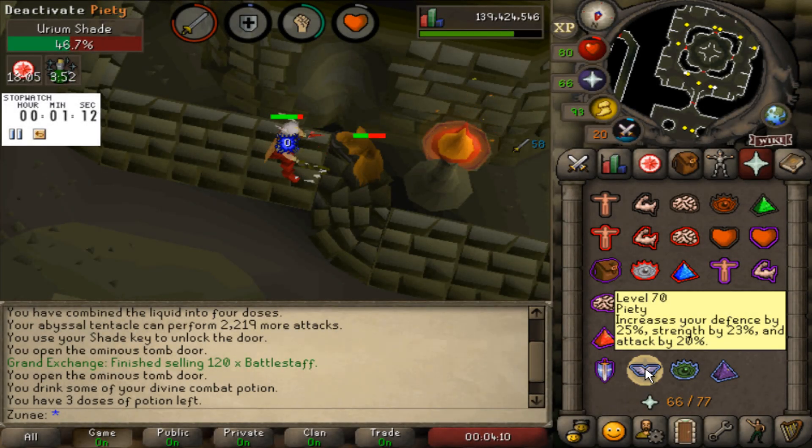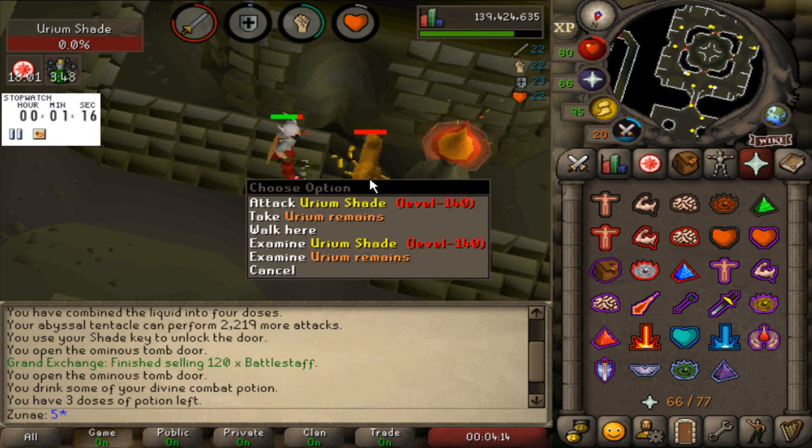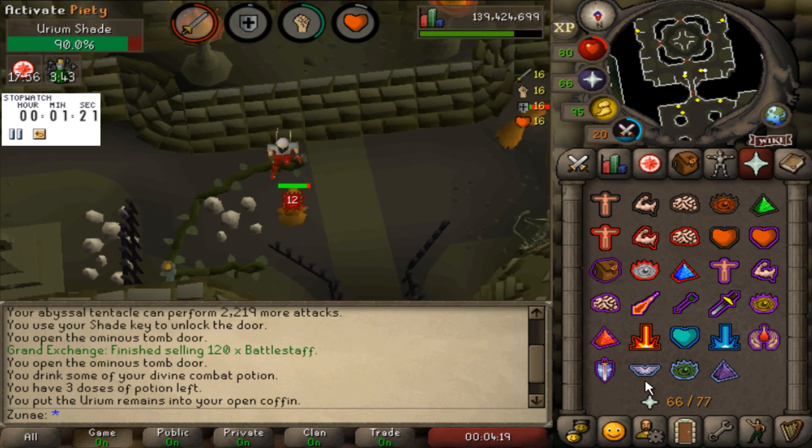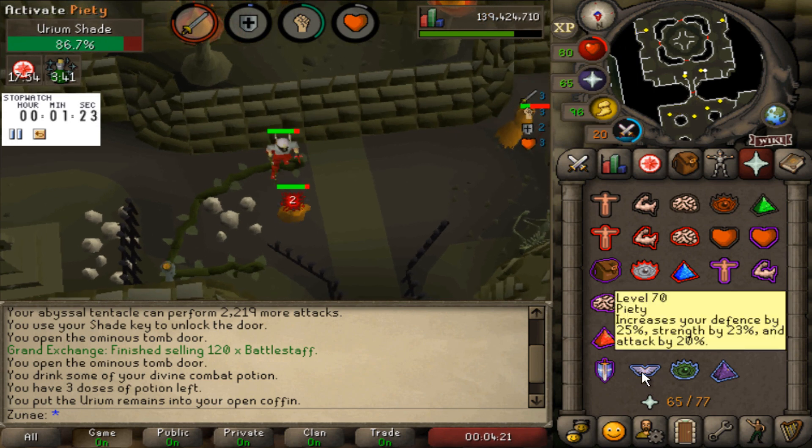Yesterday Jagex released a rework for the Shades of Morton minigame, and with that came a new tier of shades called the Urium Shades. They're level 140 combat and they're not terribly hard to kill, although they can deal a decent amount of damage.